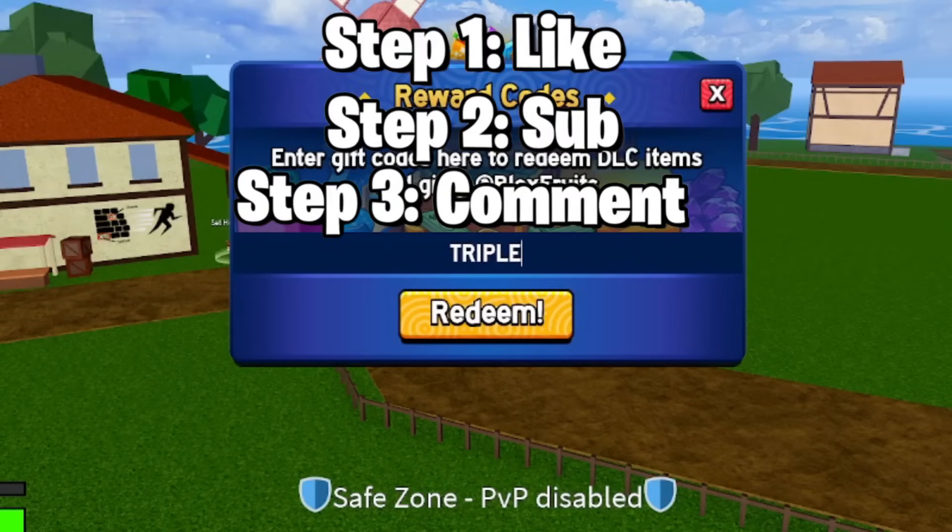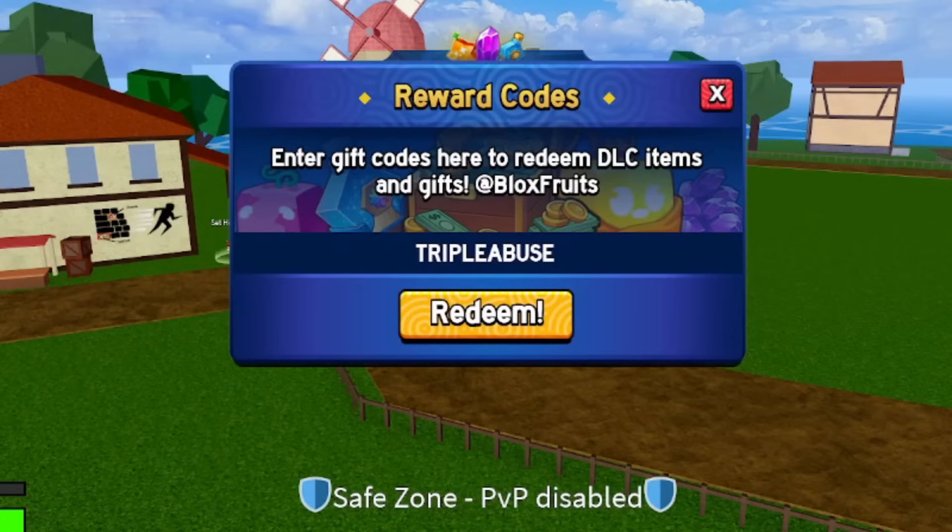If you still haven't entered the giveaway, make sure you do — like, subscribe, comment your username. If you want fruits like Kitsune, Buddha, or Dough, just enter. Next code is 'triple abuse' — this is another XP multiplier code, go ahead and redeem it right now.